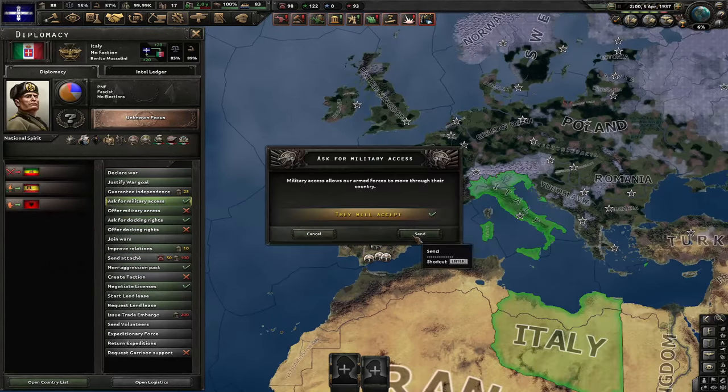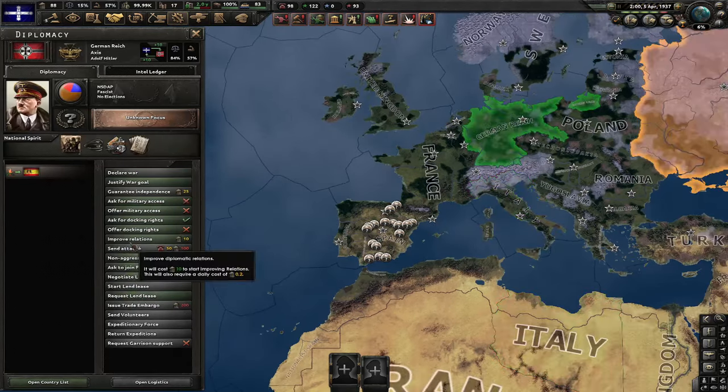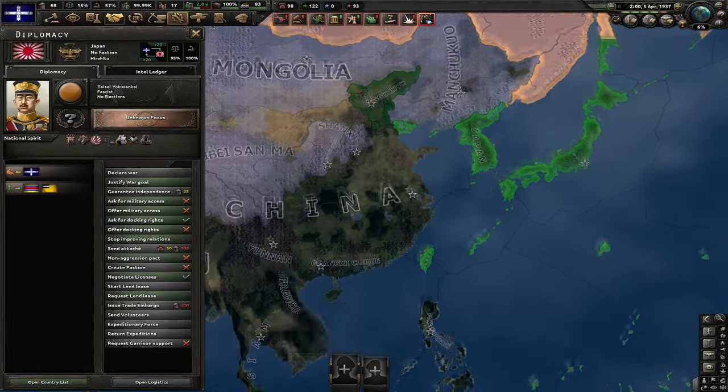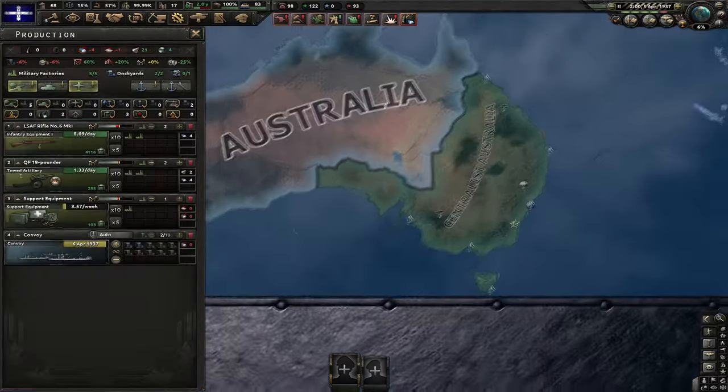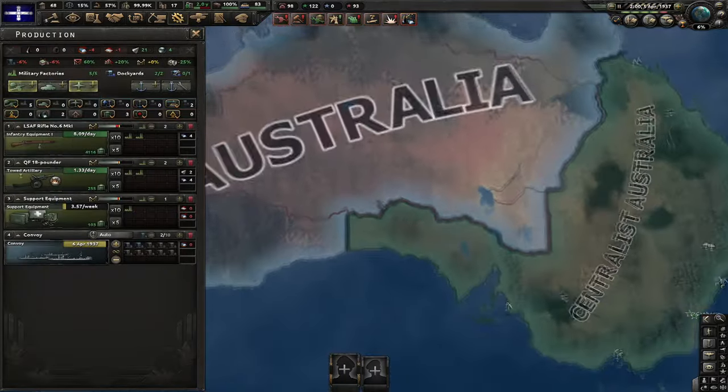I'm also gonna ask Italy for military access, improve relations with Germany, and also improve relations with Japan. I'm doing the land lease trick, but come on — we're Australia. We have the Great Depression and weak industry, there's not many better things that we can do.